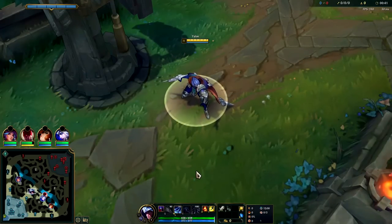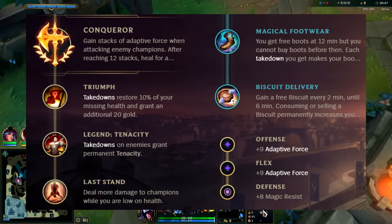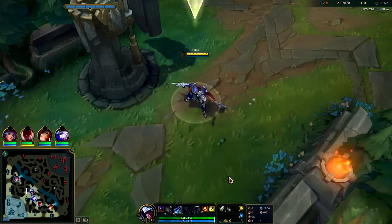What's going on guys, gonna be showing you how to actually carry on Talon here in the mid lane with our best runes possible: Conqueror, Triumph, Tenacity with Last Stand, Free Boots, Biscuit Delivery with double AD and Magic Resist — up against the Azir.